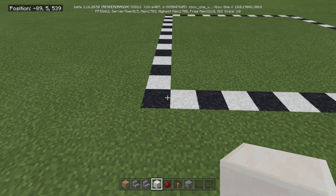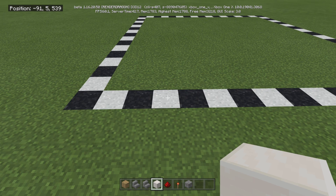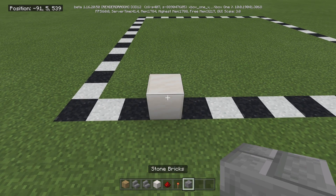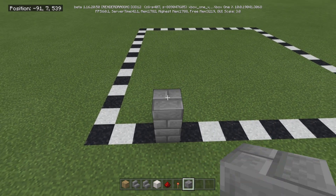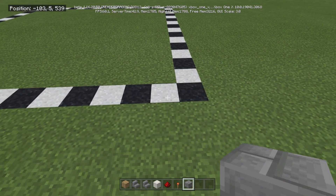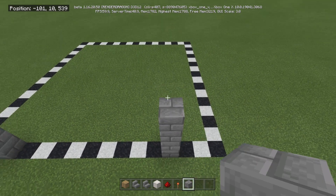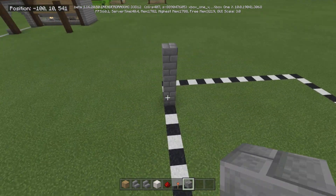Now we're going to get started on the fourth block in — so 1, 2, 3, 4. Right here we're going to build with our stone brick: 1, 2, 3, 4, 5. Do the same thing on the other side: 1, 2, 3, 4, 5.